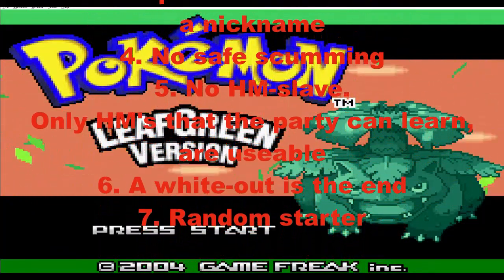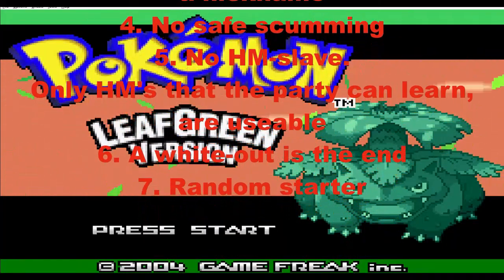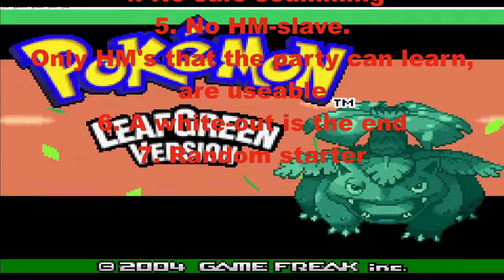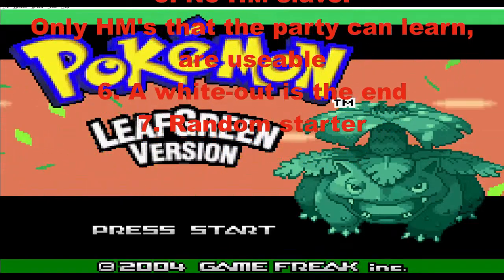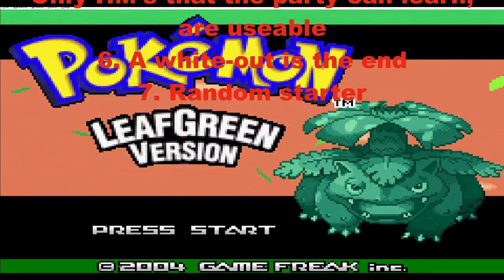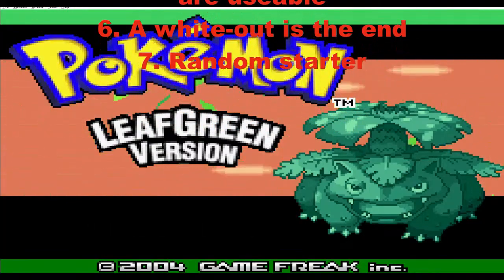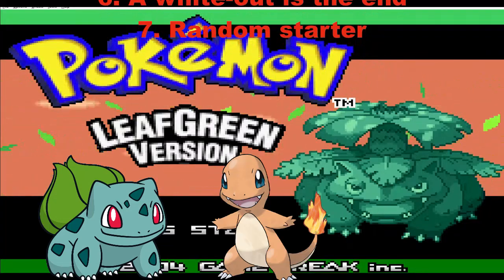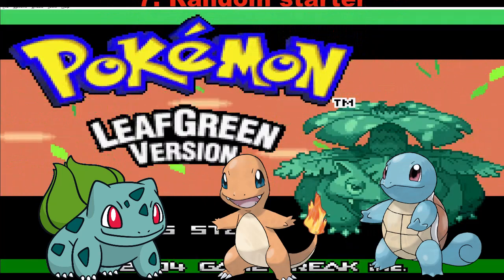Rule 6: all Pokemon fainting is the end of the run, even if I have Pokemon in PC storage — if I wipe it out, it's over. Rule 7: the random starter. The last digit of my trainer ID determines my starting Pokemon. 1 to 3 is grass, 4 to 6 is fire, 7 to 9 is water, and 0 is a free pick.